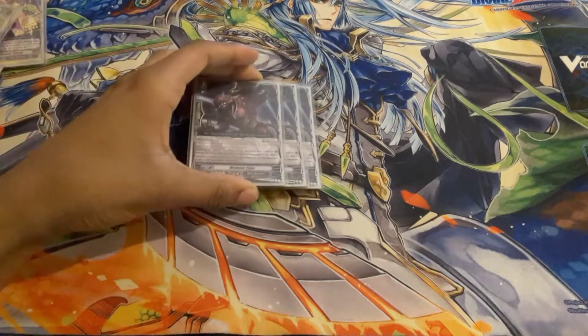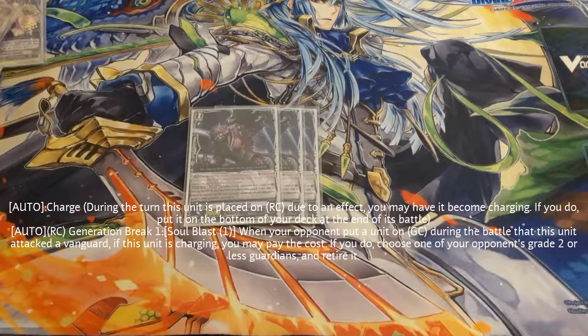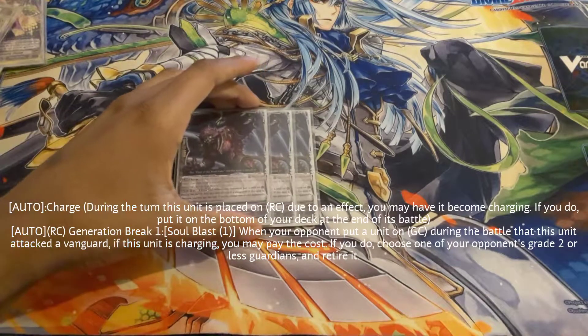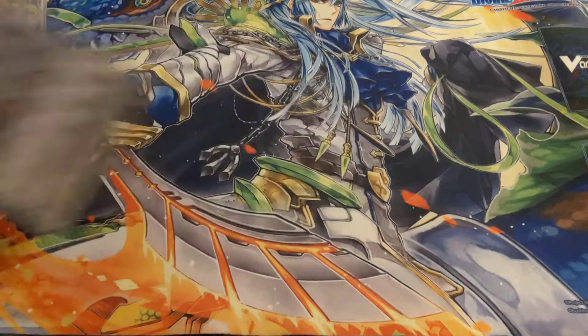We have Mayhem Tiger — can't play a deck without Mayhem Tiger. He's our Spike Brothers title salt at this point. Soul blast: anytime a card goes into the guardian circle on my opponent's guarding step I can pop it, unless it's a perfect guard or G guard. Really good.